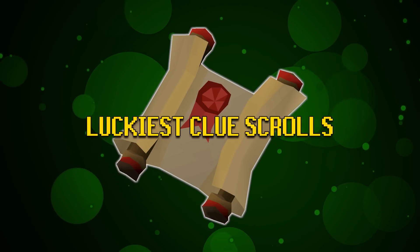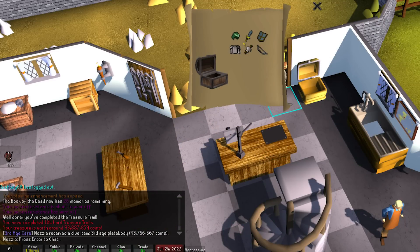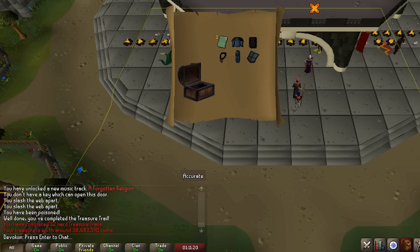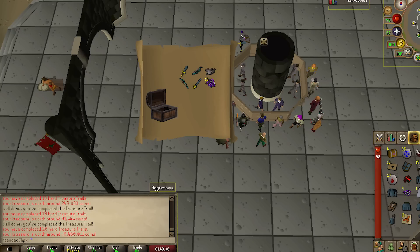Alright everybody, let's get into this one. Starting off with our luckiest clue scrolls, as always we're going to see our third age recipients for July. First up is Nazi on hard casket number 104 pulling a third age plate body for 93 million. Hard casket number 79 for the group iron man GIM Diablo — third age mage hat, 11 mil. Hard casket number 53 for Jatland — third age plate body, 96 million. Hard casket number 32 for Devokin — third age amulet for 30 million.